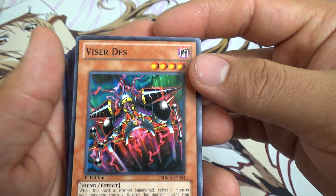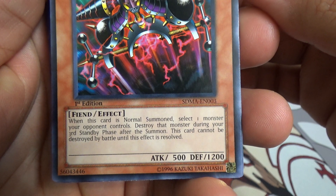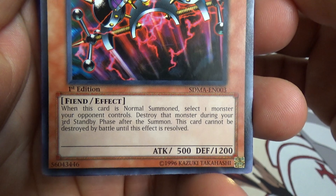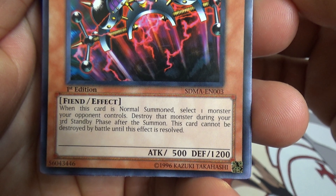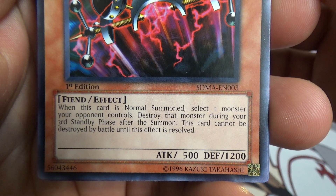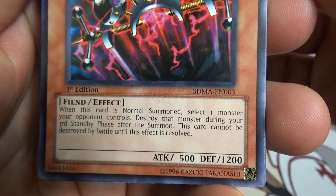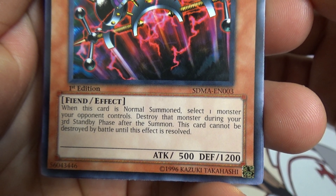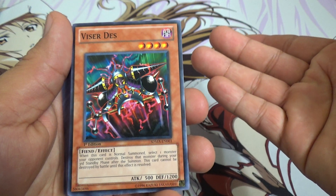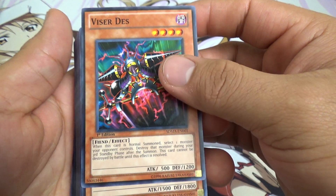Visor Des — I don't know why a lot of people don't like this card, because I feel like it could be a pretty strong card, but in defense mode. When this card is normal summoned, select one monster your opponent controls. Destroy that monster during your third standby phase after the summon. This card cannot be destroyed by battle until this effect is resolved. So if you have no other cards on your field, this guy would be great for defense.